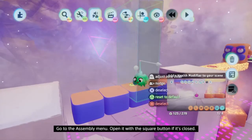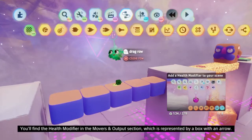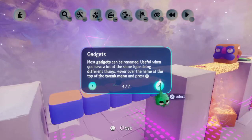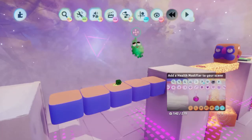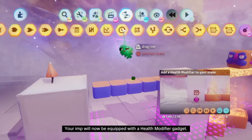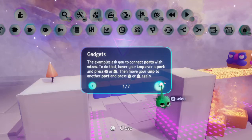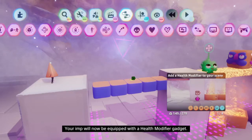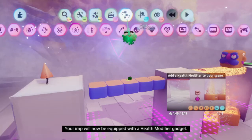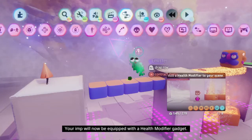Go to the assembly menu - open it with the square button if it's closed - then select the gadgets menu, the one with the three connected squares. You'll find the health modifier in the movers and output section, which is represented by a box. Select the button - you may need to go to a sub-menu above. Go to the sub-menu, go to the purple snap circle - that's how we do this. We learn something, and if someone's watching this, maybe they learn something too.